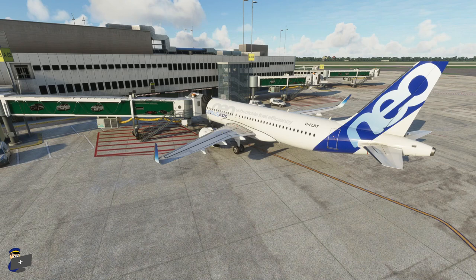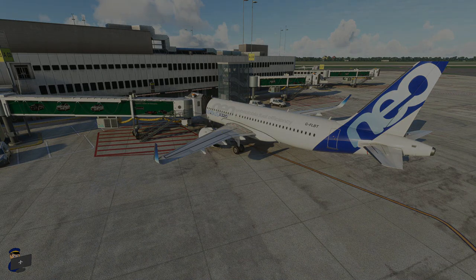Don't get me wrong, this is far better than the default auto-generated Dusseldorf, and if you want this airport in the sim then it might be worth considering. But there are far more detailed, far more realistic airports available for far less than the 23 euros 88 asking price inclusive of tax. So there you have it — I hope this review was useful. If so please feel free to like, subscribe, and even donate if you're feeling generous. Thank you very much for watching and I hope to see you again soon here on Filbertflies. Bye bye.